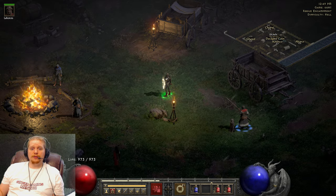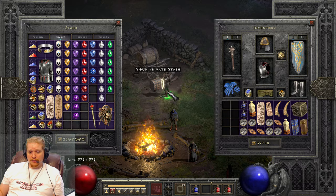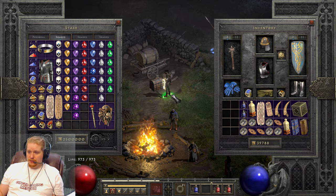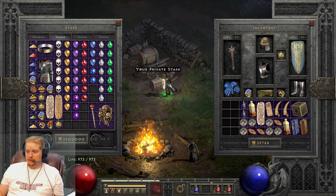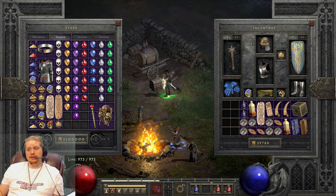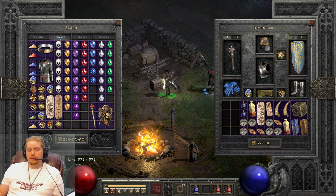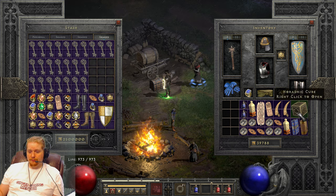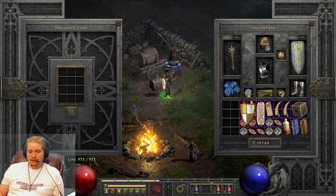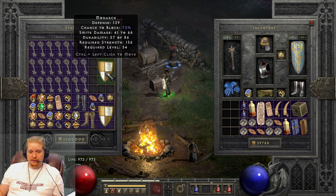Hello guys and gals and welcome. Today is going to be a rather quick video. I want to talk about sockets and socketing equipment, especially socketing equipment for runewords — but we're not going to talk about the runewords themselves, just socketing. So you have an item and you want to add sockets to it. How do you go about doing this? How do you go about socketing an item?